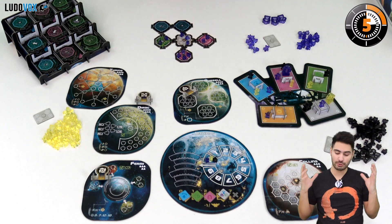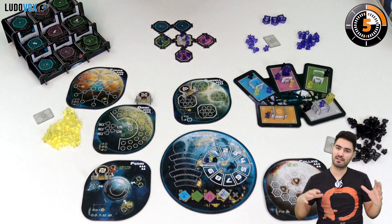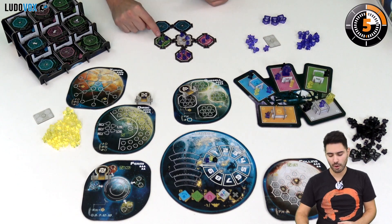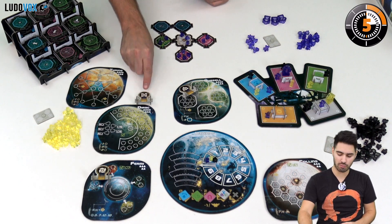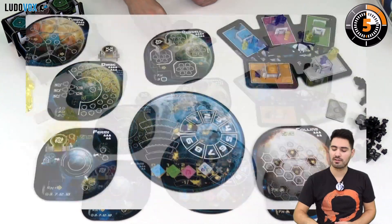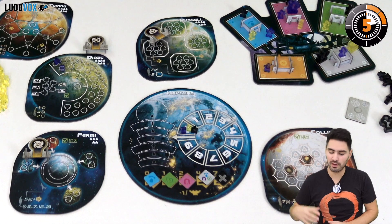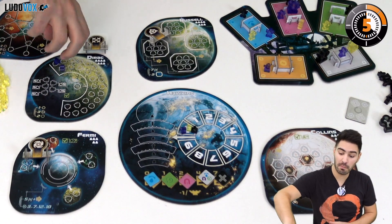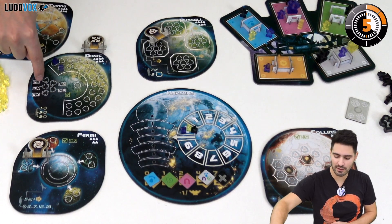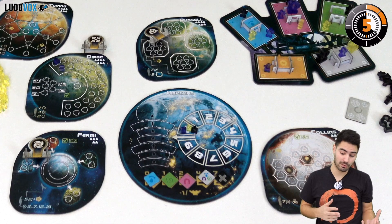At the end of an action phase we check if any players have full rooms with space gate symbols on them, meaning they can send settlers to the exoplanets, starting with the active player. For example, if this room is full and has this cross symbol, I can ship settlers there and they are placed on the planet. Every exoplanet has different placement and scoring rules. For example, on Dirac I place settlers there, and once I have placed five of them I can put a sixth settler in a special spot, which gives additional points.